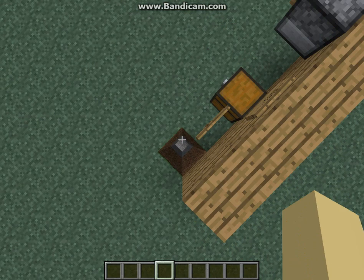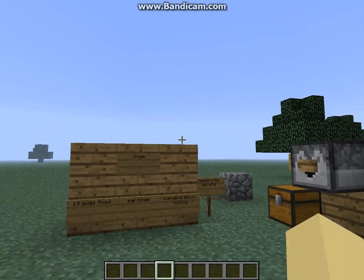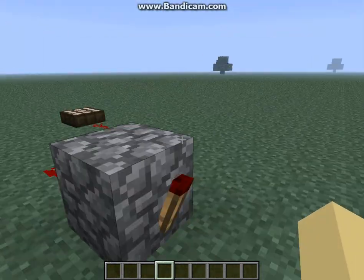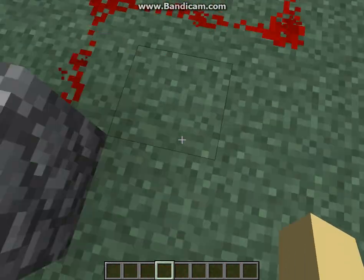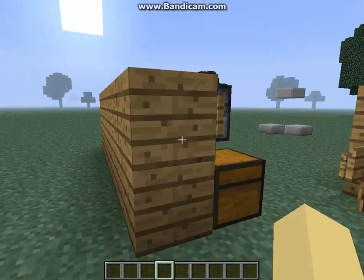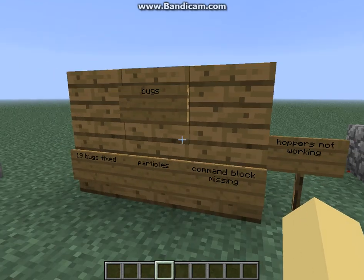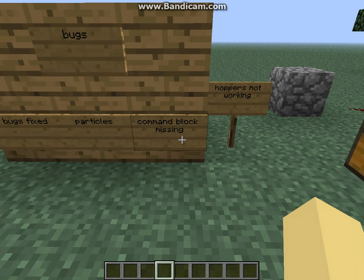Now, if we go up here, we come to my little thing. I was trying to create the daylight sensor thing. I created the daylight sensor, it ran all the way to this cobblestone block, and I was going to put the command block, but I couldn't find it. The command block is missing from the creative inventory. I could not find it anywhere. I don't know if this is a bug or just the new snapshot, but it's kind of annoying.